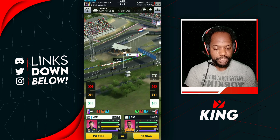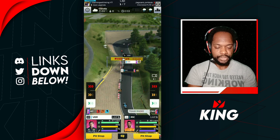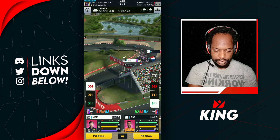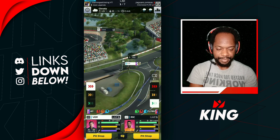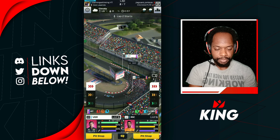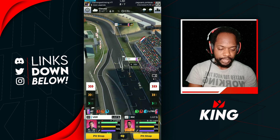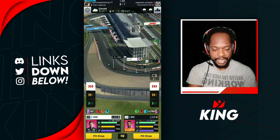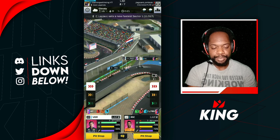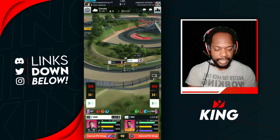Nice squeeze but we didn't get Perez. Ricciardo picked up and is now behind Verstappen. We try to squeeze Verstappen in there to pick up Perez — Perez had the better line. Ricciardo lost position too, so we boost this entire lap and bring our drivers into pit. Verstappen gets a nice inside line — we got that position! We're going back to wets.